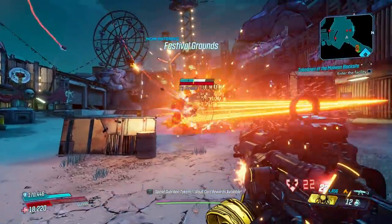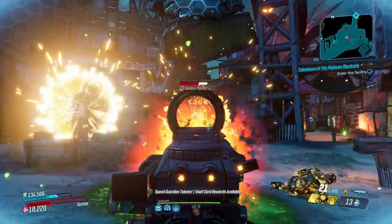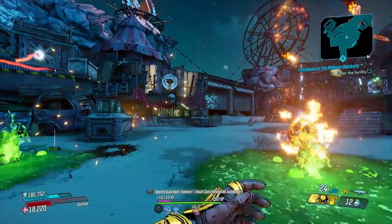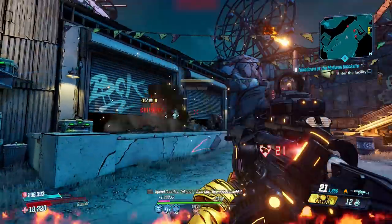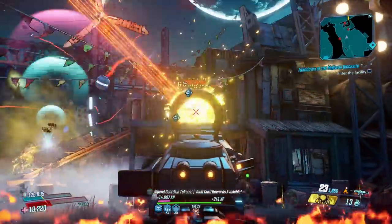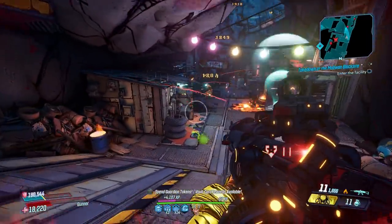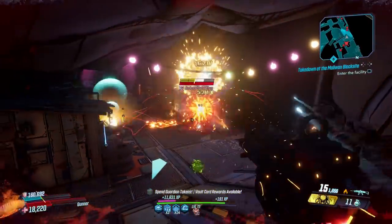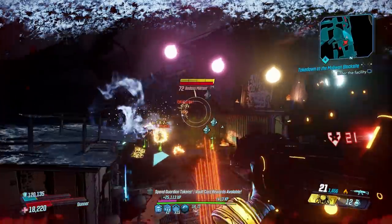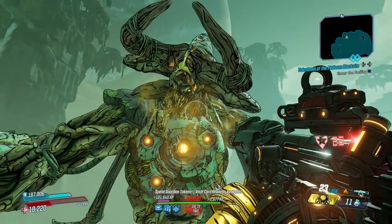The Boom Sickle is the prime example of everything being better with splash damage. A regular Sickle isn't very good, but the Boom Sickle is great. It's a shotgun that takes ammo from the AR pool, consuming 2 ammo per shot and firing at a fully automatic pace. This is one gun you'll never go empty with, dealing heavy damage. It fires 10 explosive pellets in a unique shape that detonate with force — a gun you can fire all day.